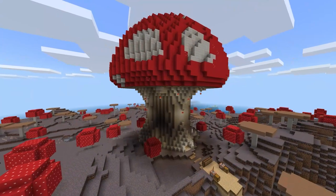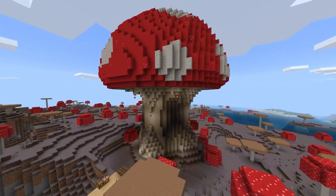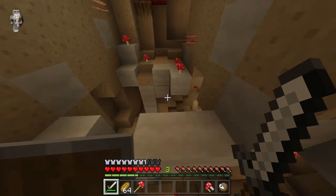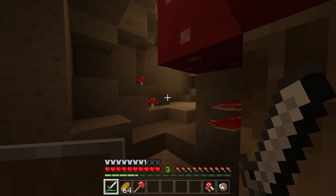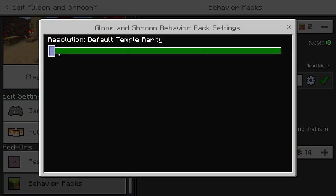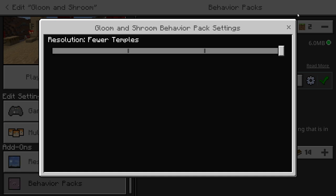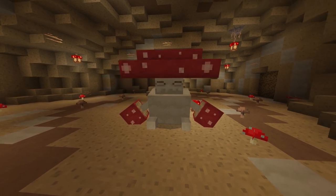This is a very mushroom-focused add-on, designed mostly around the enormous and complex mushroom temples that can be found throughout your world. Each temple has a randomly generated interior, kind of like a mineshaft or stronghold, so each temple is unique. Their rarity can be adjusted by a slider in the add-on options, as shown here. In these temples you can find a variety of mobs, decorations, items, and even a new boss with a fully original boss theme.